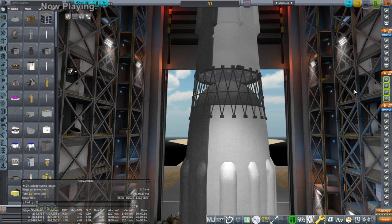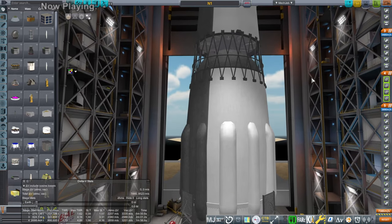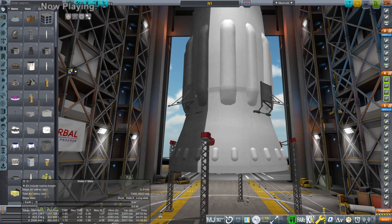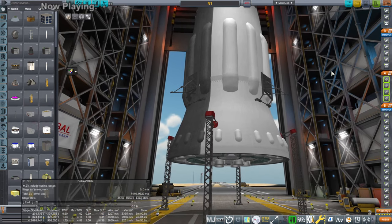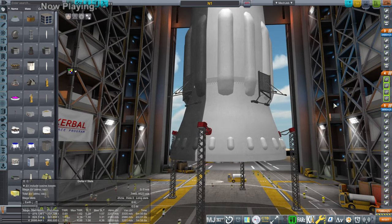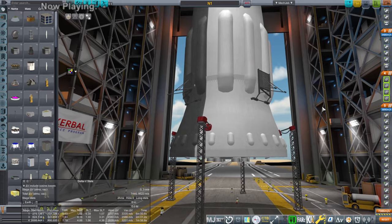Hello everyone, this is Rayspace and welcome back to Realism Overhaul Sandbox in Kerbal Space Program 1.12. I had a question about the N1 that I posted to my Discord and also in the comments to a previous video. MeowMeowDK had basically the same suggestion: what exactly happens when you take the N1 rocket, the Soviet moon rocket from the 1960s and 70s, and replace its engines — kerosene and oxygen — with methane and oxygen engines? I'll be using Raptor engines. Will that improve the performance of the N1 at all?